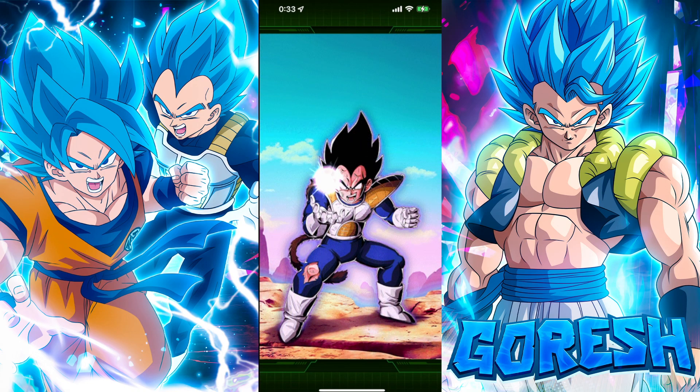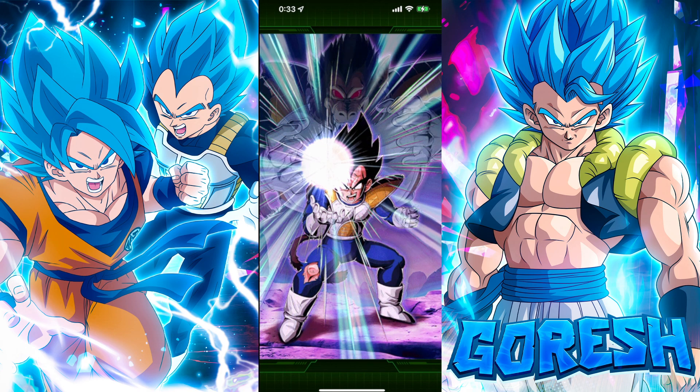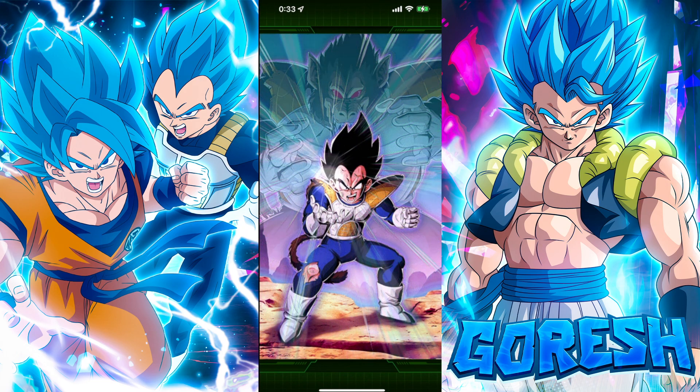Hey guys, so today we are going to be taking a look at LR Great Ape Vegeta at 55% full level one links. Just took a look at Kaioken Goku, so now it's time to move on to this guy here. Let's go over what he does and then we'll talk about his teams.